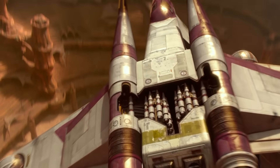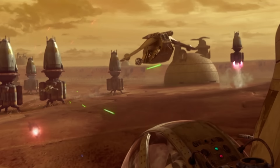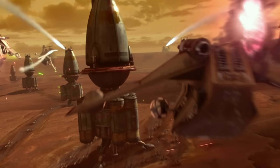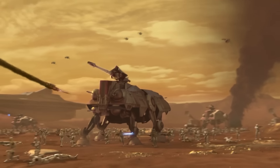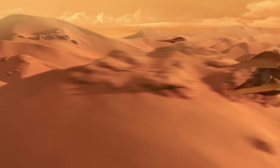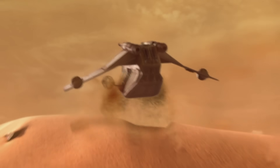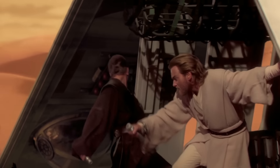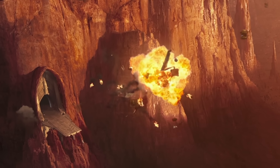The first time we see purple blaster bolts is in Attack of the Clones. We actually first see purple flak explosions on Geonosis, which are hard to figure out the origin of. We then see the Hailfire Droids with their purple missiles, which look sick. And then we see the Geonosian starfighters — escorting Dooku when Anakin and Obi-Wan start chasing him down, only for the starfighters to rip into them with these beautiful purple blasters. And that's it. That's all the purple blasters we got — those two minutes at the end of Attack of the Clones.